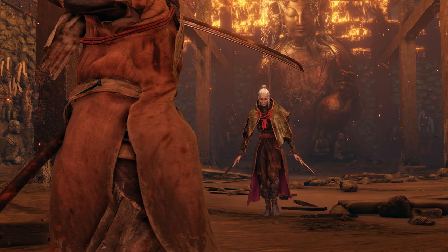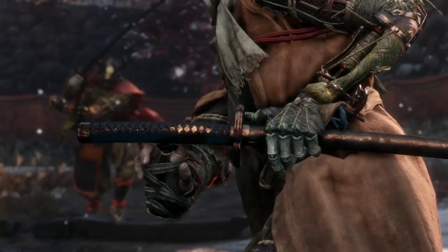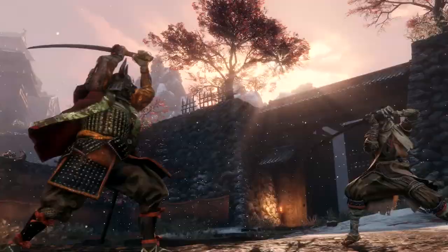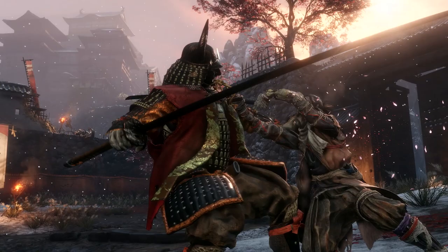Combat in Sekiro Shadows Die Twice requires strategy, and the same tactics won't work against every enemy. A master shinobi must be both aggressive and versatile. Deflection is just one way to turn an enemy's attacks into an opportunity. Each deflection will deal damage to an enemy's posture — keep it up and the enemy's posture will break, leaving them vulnerable. Use this critical moment to land serious damage with a shinobi death blow.